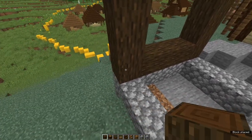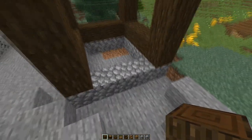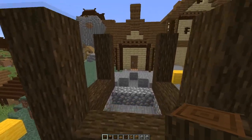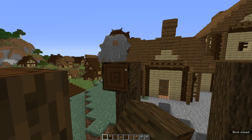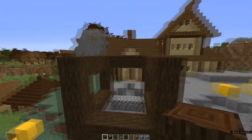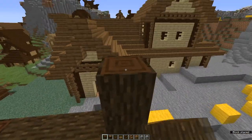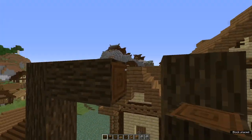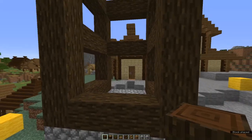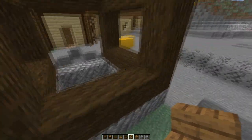Join up the bottom of each of those pillars with logs, but leave the back open — the back is the side that faces into the village. Join up the sides and the back with logs at the top of those columns, leave the front open. Now add another three logs on top of each corner.